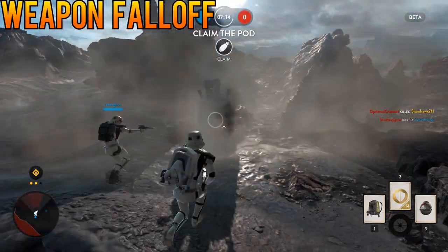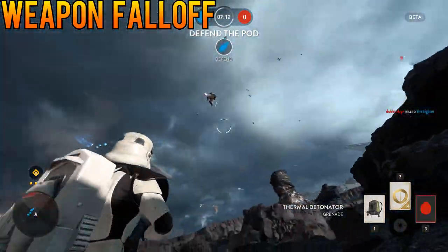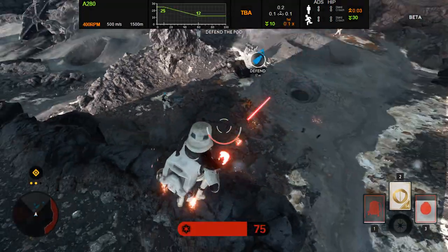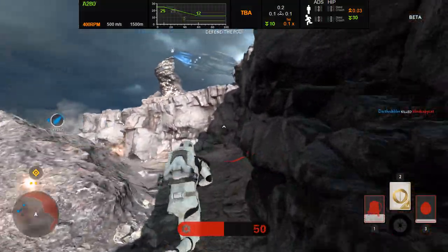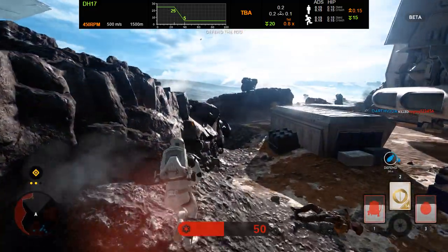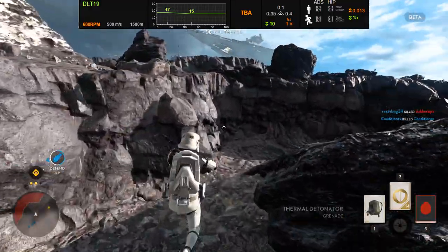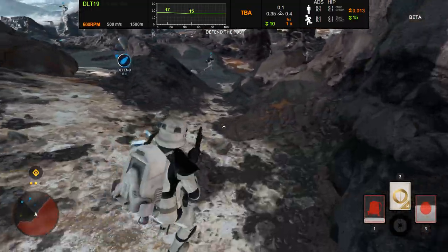Weapon fall off is a thing, as it is in the Battlefield series. Weapons do more damage up front and do less damage at a distance. The E11 does the most damage up front and falls off to its minimum at 60 meters. The A280 has a similar drop-off, but less damage up front and a higher rate of fire. The DH17 does the same damage as the A280 per blast, but doesn't drop off until 25 meters and then falls off a cliff. The DLT-19 has a very interesting damage model, doing 17 up front and only falling off to 15, so pretty similar performance at all ranges.